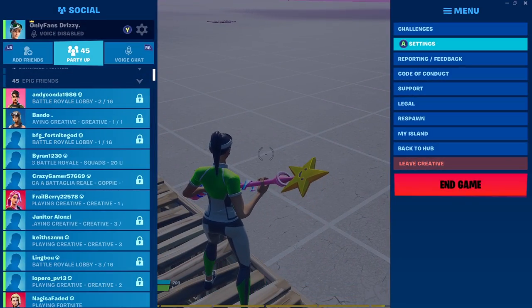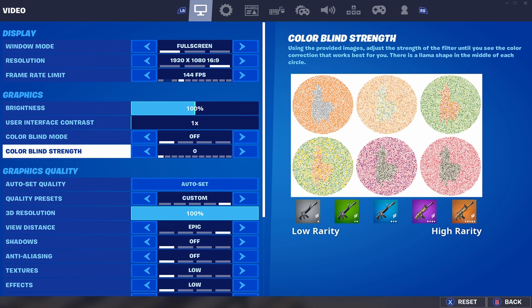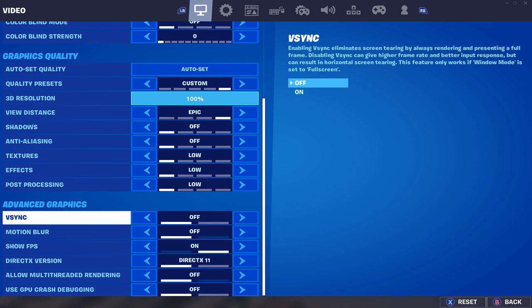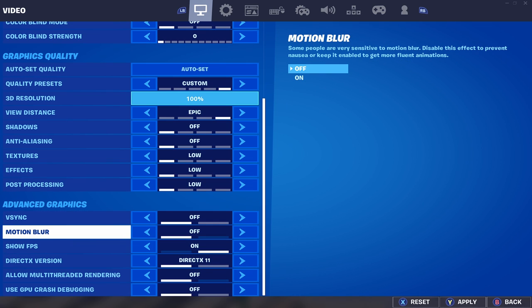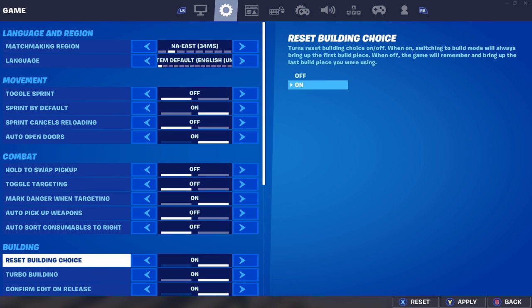In the settings — this works on console and PC, but this is mostly for my console boys. Go to the first tab. You won't see all of this on console, but all you want to do is go down to motion blur and make sure that's off. You shouldn't have it on anyway, so it should already be off.